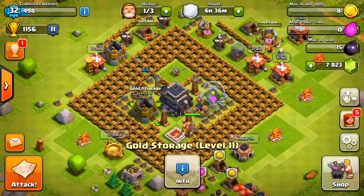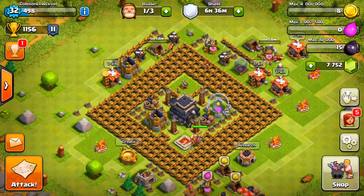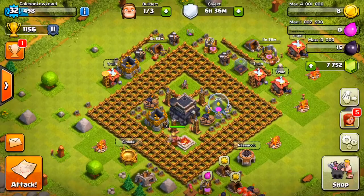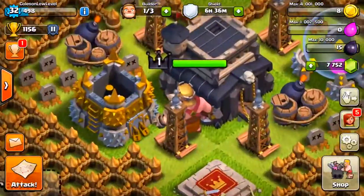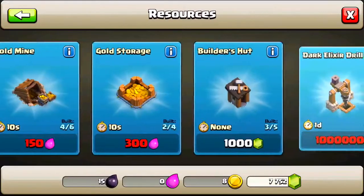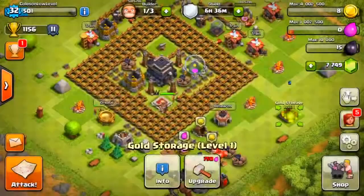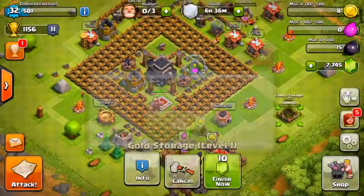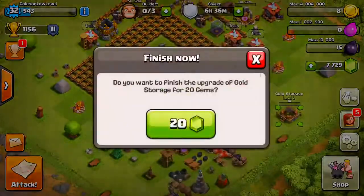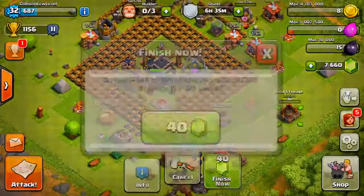So we jammed storage up — that puts us at four million. Level 11, is that max for Town Hall 9? One more gold storage upgrade. Gold storage going up on a Saturday. Let's get another level — let's try and get this one to level six, or at least until we get to five million, because I want that skull decoration.